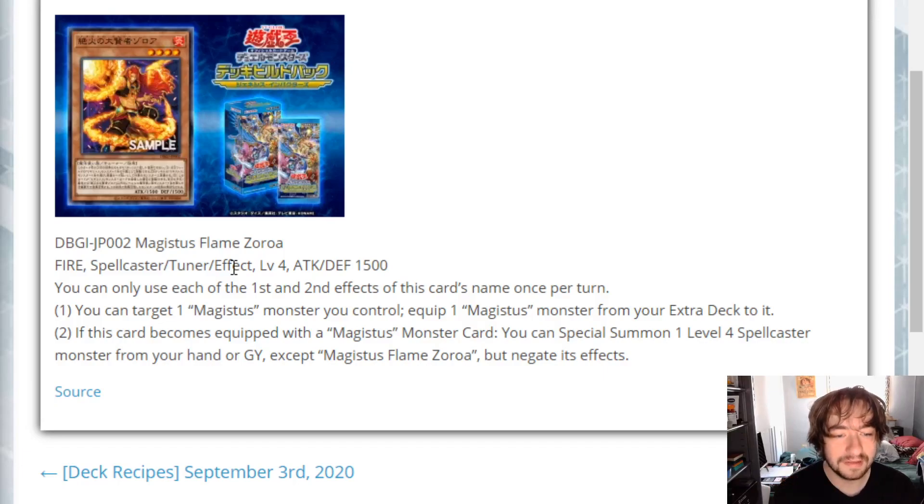The searcher searches for a spell or trap, and in a new chain link you'd be able to trigger the Link 1 and maybe his second effect as well - search with the Link 1 then summon her, all on the same chain. Rank 4s do become a bit more accessible with this card in the archetype. I don't think it's bad, I don't think it's amazing, but what I felt the archetype needed was extendability - and this does extend you, it just negates the monster you're extending into. It's still a nice monster; I'd say it might not be a three-of, but it's pretty good.